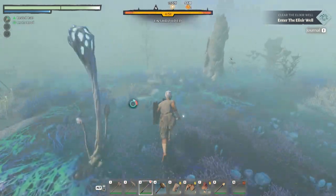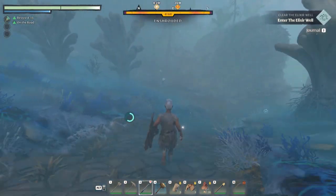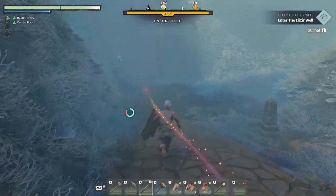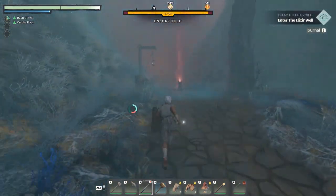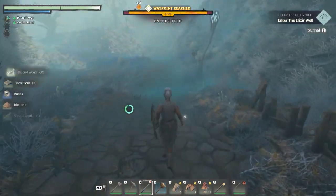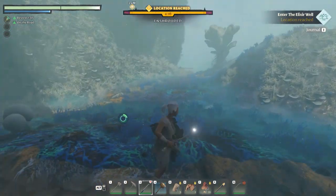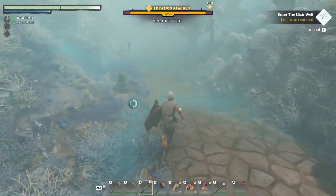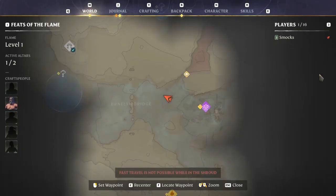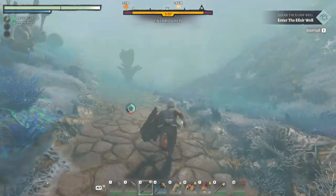I'm going to ignore that section and head off this way. I think there's a guy behind me that just spawned, but that's all right. Okay, I think this is where I need to go because it's close to where the well is. Here's my gear - I can't move any further forward than this really, so we're going to retrieve it and then get out of the shroud. We've got four minutes left.